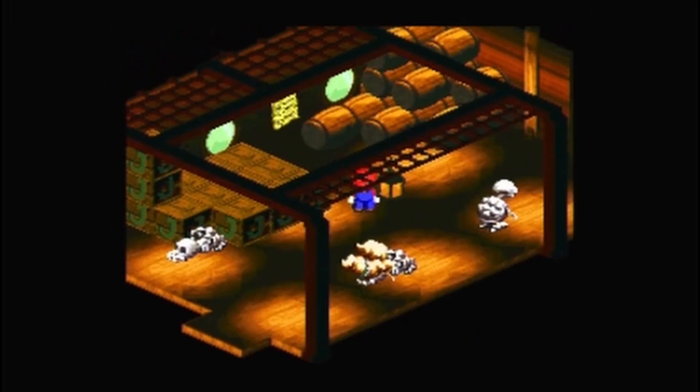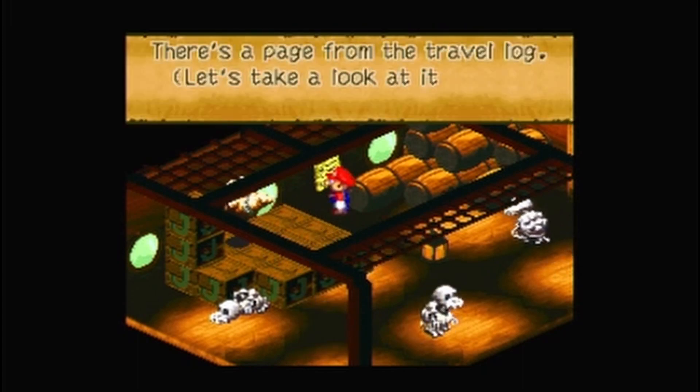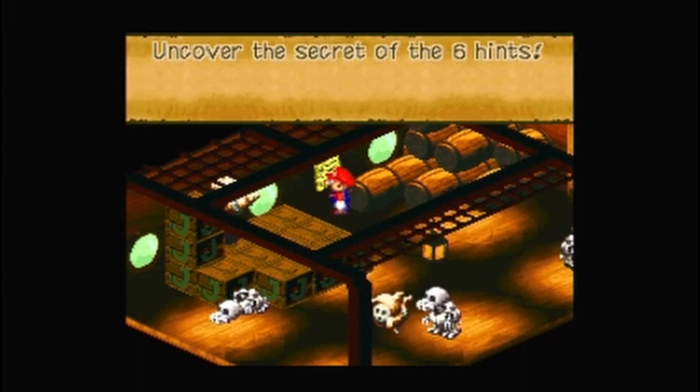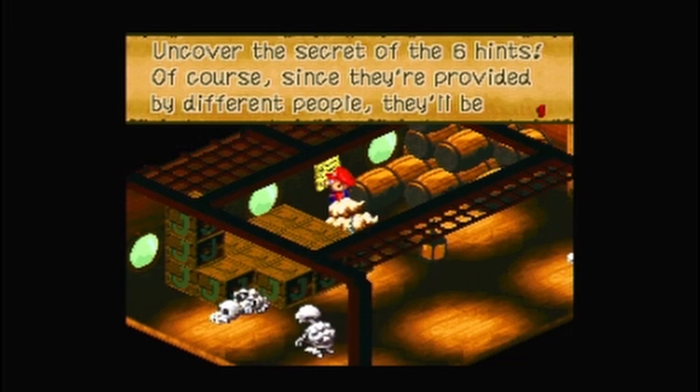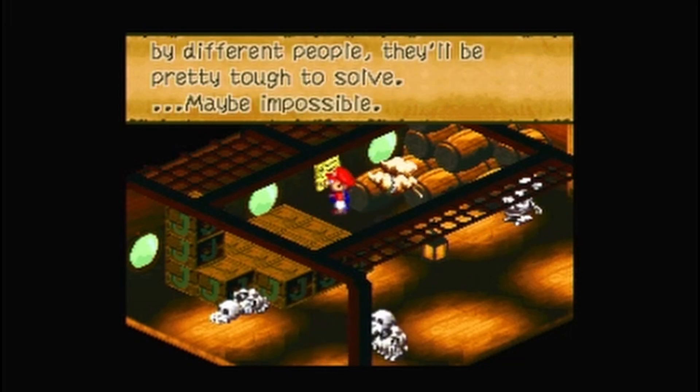They just fall to the ground. Another note — a page from the travelogue. "Uncover the secret of the six hints. Of course, since they're provided by different people, they'll be pretty tough to solve. Maybe impossible."